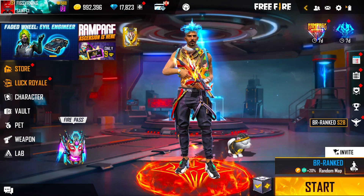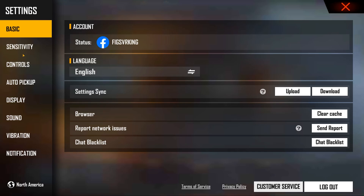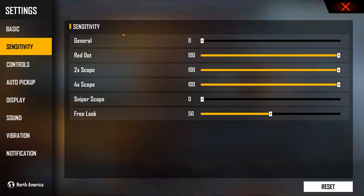Let's begin with the general settings in Free Fire. Go to sensitivity — my general is zero because my sensitivity is already way too crazy. Red dot is 100, 2x is 100, 4x is 100 — like I said, the faster the better, and you literally have aim assist since the game has strong aim assist. Put it to the max. The higher the sensitivity for the Y-axis, because all you have to do is drag up. That's it — just drag up.